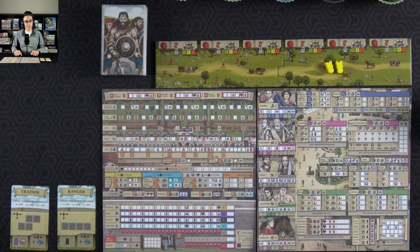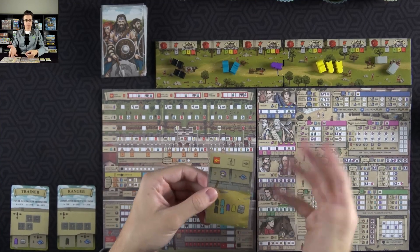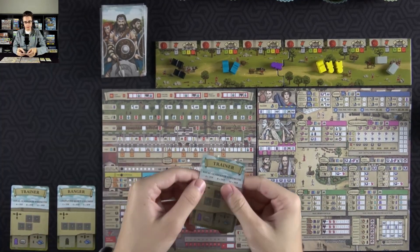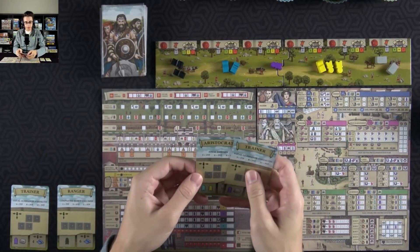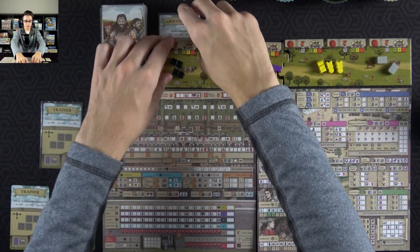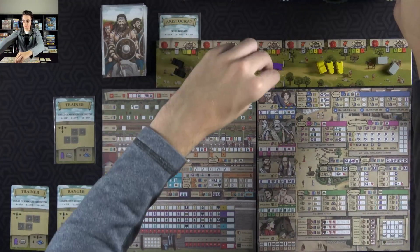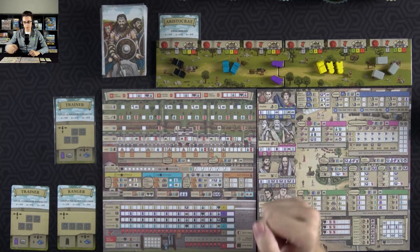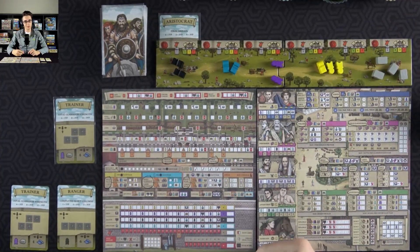With that out of the way, let's go ahead and get started — see what my supply card is for year one. Pretty nice supply there. Then I will draw two cards from over here. So I got total gladiator strength or final disdain. I'll definitely go with final disdain. That's a good quest to have, something I'm going to go for anyway. And this other one I don't really like — it gives me a servant and a resource. Based on my board, I get an extra resource. And with that, we're on our way with year number one.